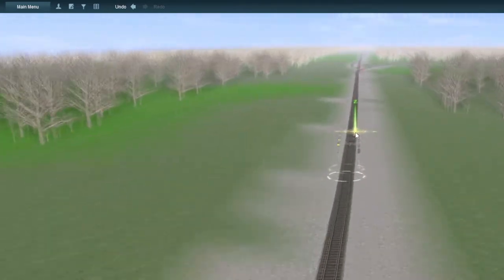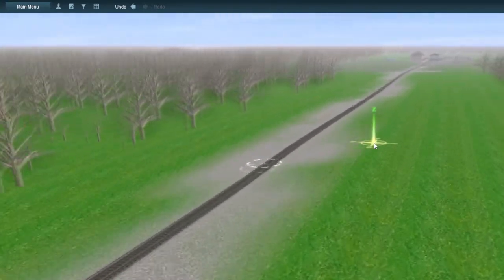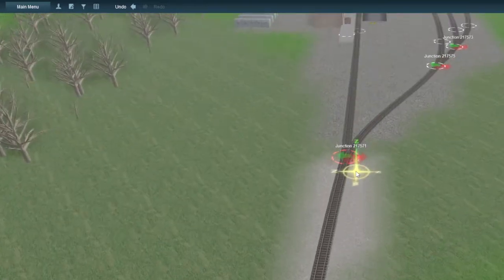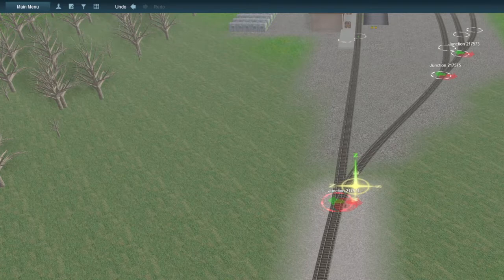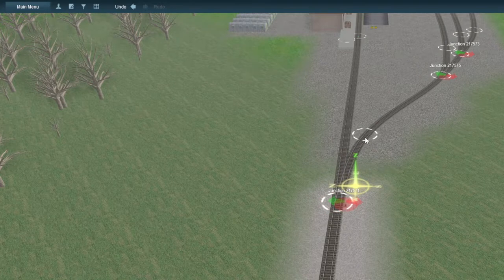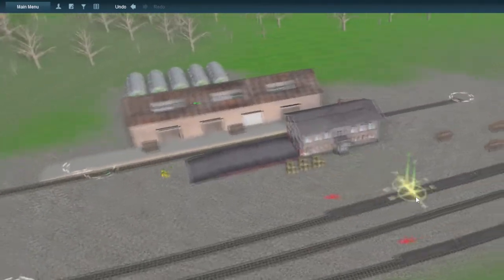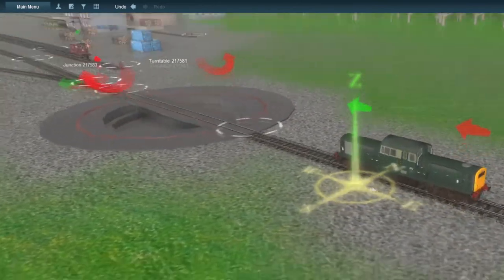Then we go up the branch line and there is a junction that goes towards a logging camp. This is the Forest of Magic, in case anybody wants to know. This is a small logging camp in the Forest of Magic, in which trees are cut down and sent on flat wagons, and they're sent to a lumber mill where they're made into lumber.